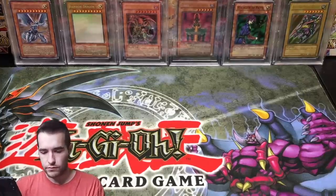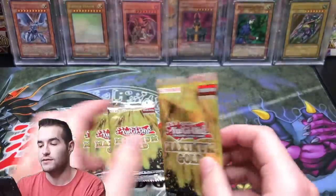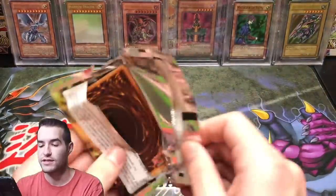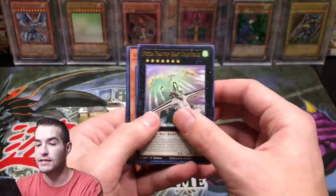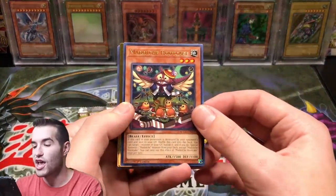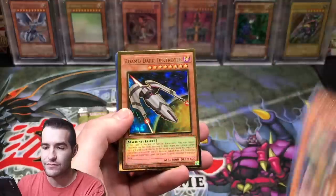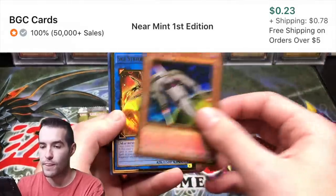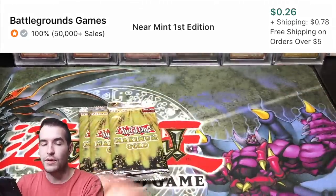I'm going to set that aside for a second. We have four packs in this mini box. We'll get eight gold rares. Let's see if we can pull like a Blue Eyes, obviously Impermanence, Elglitch, any of the staples. This isn't Pokemon. We got a Chicka Latte, Cosmo Dark Destroyer, and Sky Striker Ace Kagari. Not bad.